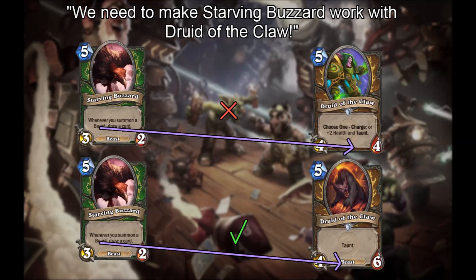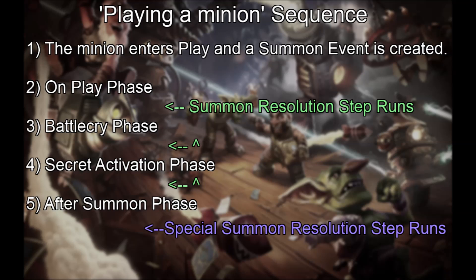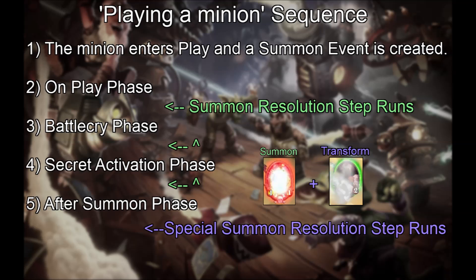But there is a problem with the summon resolution step. When a minion transforms itself, the post-transform state is technically not summoned. Yet we expect self-transformers to work with Starving Buzzard by transforming into a beast, and Commanding Shout to remain on the post-transformed minion. The solution is the special summon resolution step. This replaces the summon resolution step that would follow the after-summon phase. What's special about it? It empties both the summon event queue and the transform event queue. This means that a minion transformed by a battle cry will be triggered on in this step.